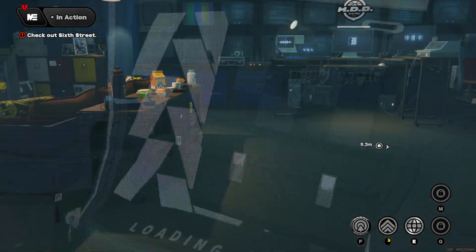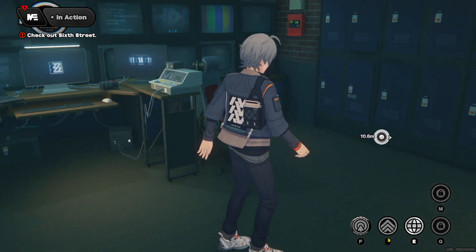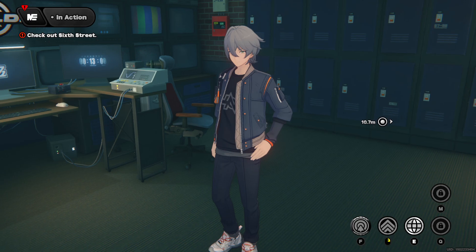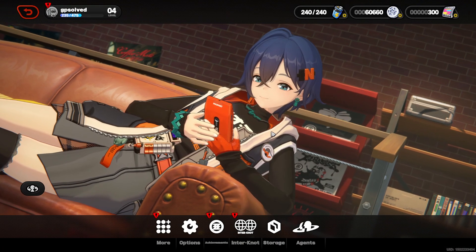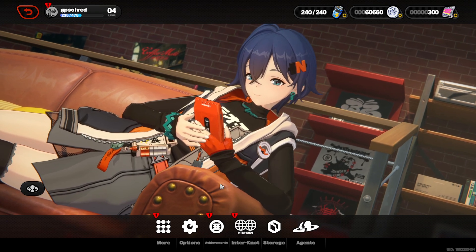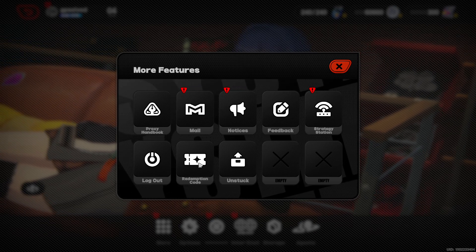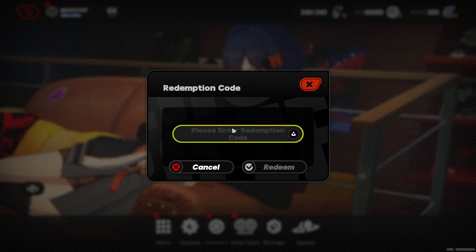First of all, you need to log into your game and then go to Settings. I'm using PC so it's Escape, and if you're using a PS5 controller I believe it's the Options button. You just need to end up on this window. Then go to More, and on More you should see Redemption Code. Press on that and then you can redeem codes here.